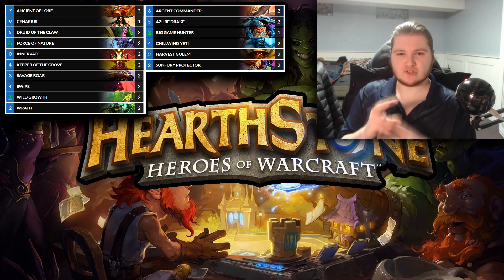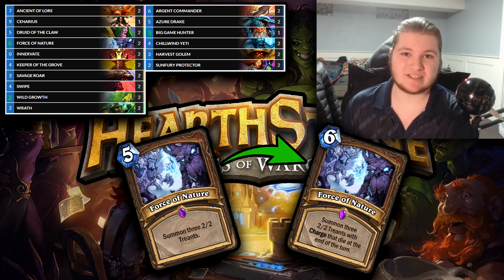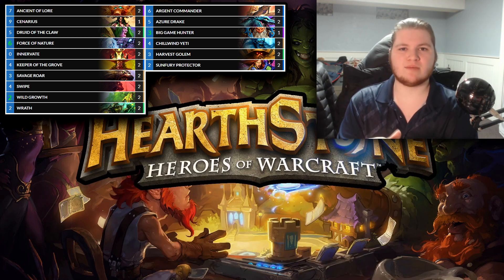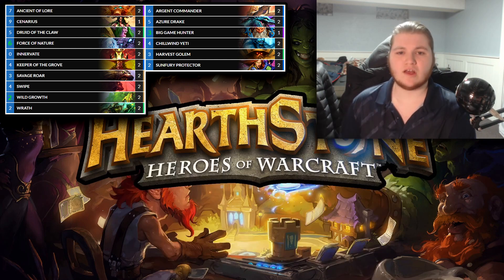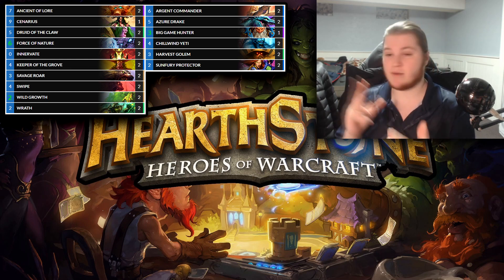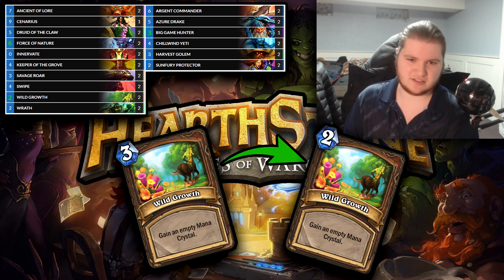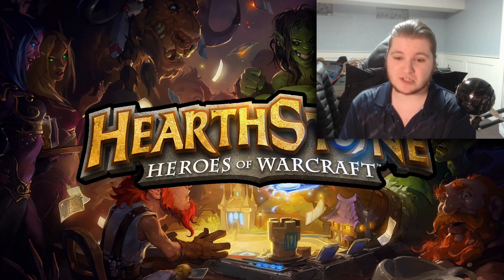Onto Ramp Druid, which can be built in two different ways. Notably, Force of Nature Savage Roar endgame — Force of Nature costing 6 mana instead of 5, but granting charge, which allows you to go for an over-the-top burst finish. Also, there's a more control-y variation with a full four Ancients and Cenarius, a slower deck also playing Faceless Manipulator for value. Druid is about the most nerfed class in Hearthstone for this format — Innervate producing 2 mana, Wild Growth costing only 2 mana, Nourish being 5 mana instead of 6, and Force of Nature giving charge. Either way you build it, I think Druid is going to be very represented at the beginning of this format.